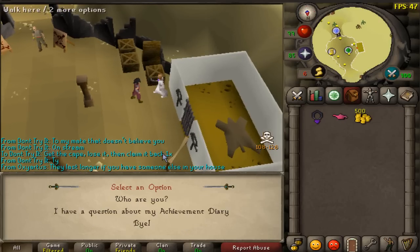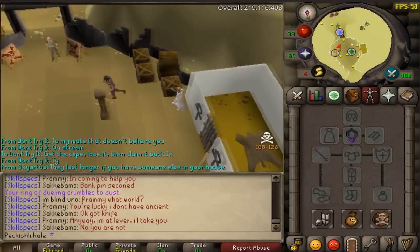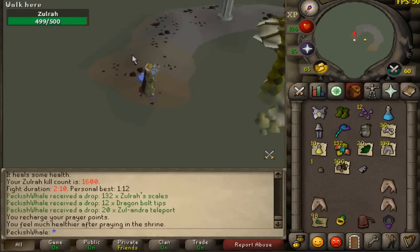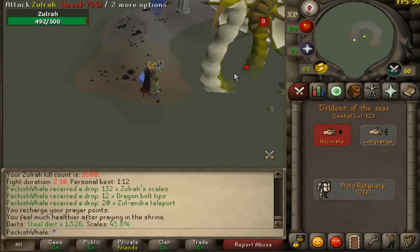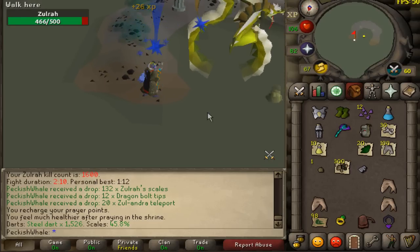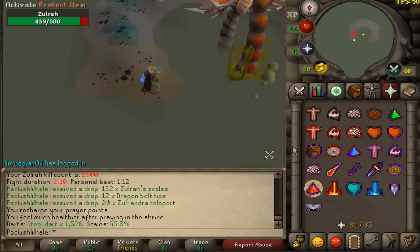I forgot to record my 1600th kill — even though it's an absolutely garbage drop. I've been milestoning every hundred so far. Kill number 1600 coming in — still chasing the magic fang. The desert amulet is beautiful — look how many kills I've got in one inventory, it's going quite nice.